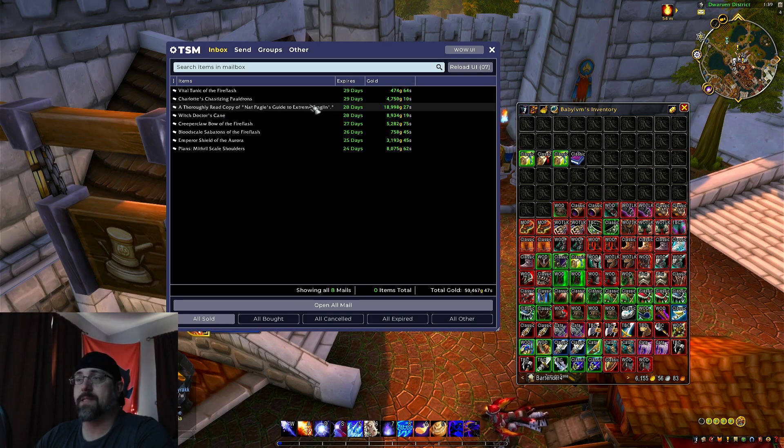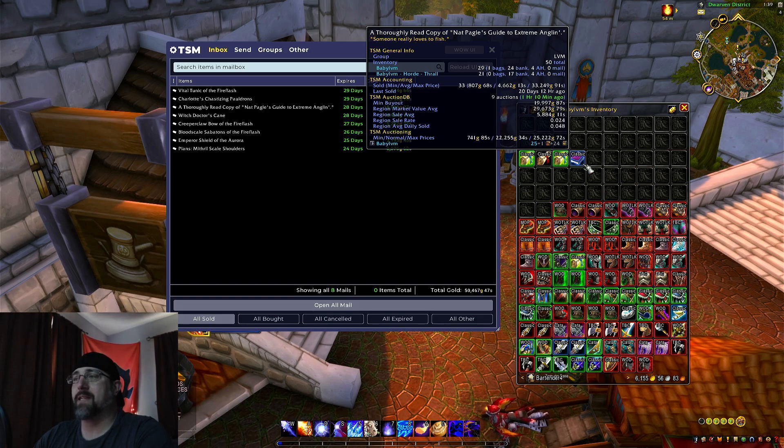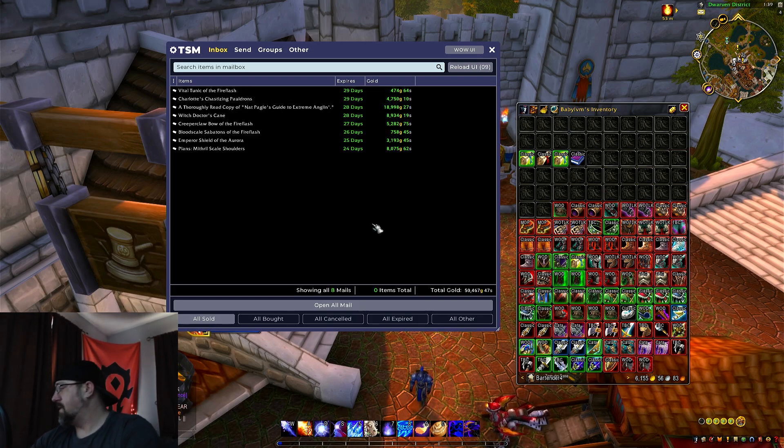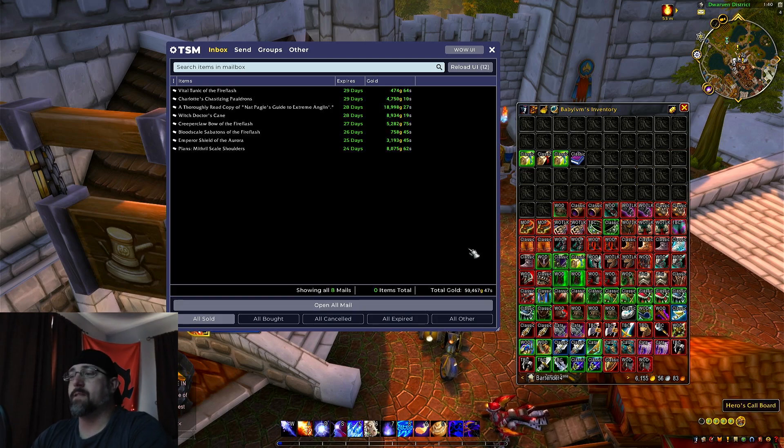We sold one of the Whelplings Claw for almost 9,000 gold. We sold one of the Nat Pagle books — not a bad amount either, almost 19,000 gold for that one. Of course that came from Dire Maul; I feel like we get the majority of those books from doing the east side, which we did first, but we did pick up some doing north as well. We've still got like 50 books left, so plenty. Charlotte's Cauldron — if I'm not mistaken that is a Wrath item — 4,700 gold. And then a Vital Tunic. Not bad starting out here. Let's go ahead and clean that out: 50,467 gold.